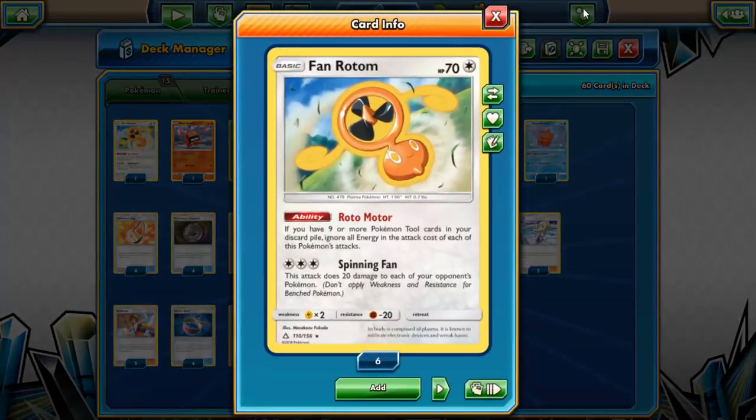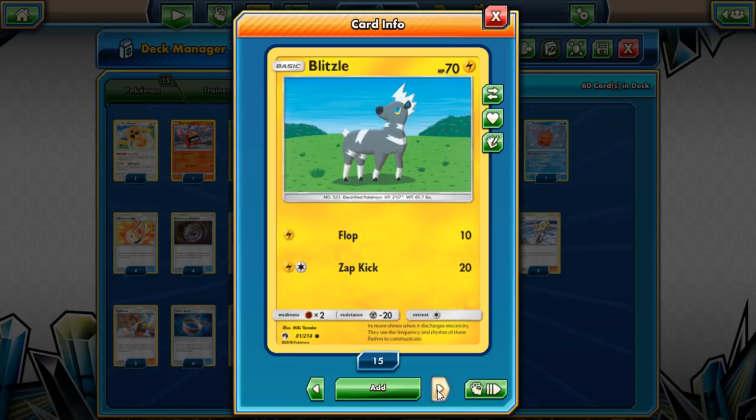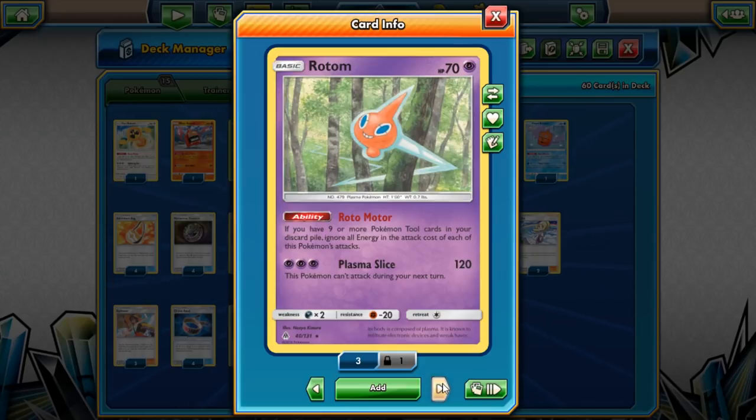For the Rotom forms: Fan Rotom has a decent spread attack; Heat Rotom handles Decidueye and Metal-type Pokémon; Mow Rotom discards special energy and is good for Lycanroc. We run a 2-2 Blissey. Everything is a one-of because we don't have space. Three Marshadow for disruption, which also gives more targets for Mysterious Treasure. Four Psychic Rotoms — no Electric Rotom since there aren't enough Electric-weak matchups I care about.